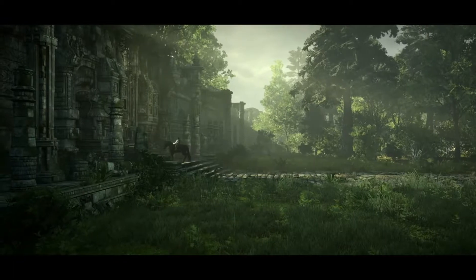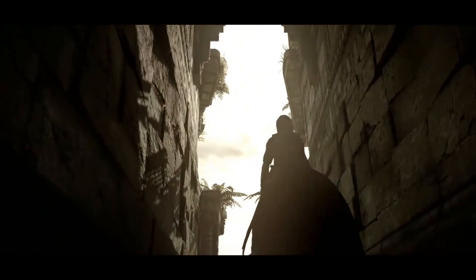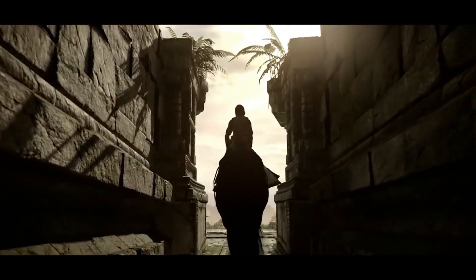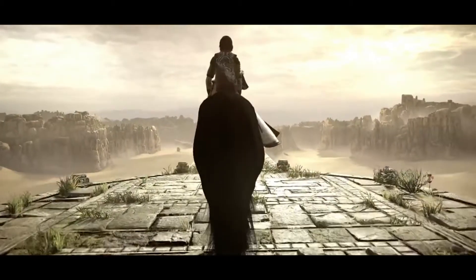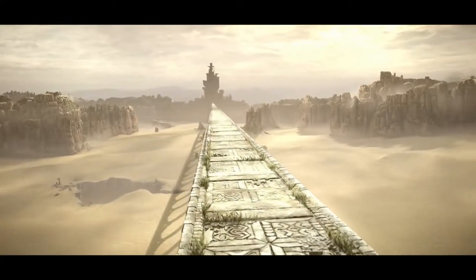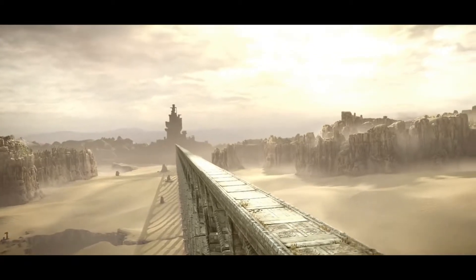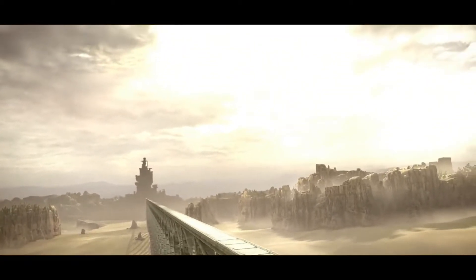And this is the final opening going into the actual Forbidden Lands now. There's an all-new physics system handling Agro's poncho and horsetail physics. I like this shot — it gives you that first sense of scale of just how massive the world is going to be, looking into just a small corner of it.